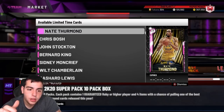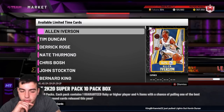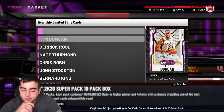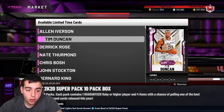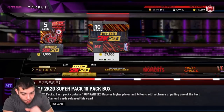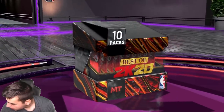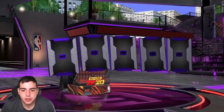Will Moncrief, Stockton — Stockton is in these packs — those are the targets. I'm kind of scared about what we're gonna pull, but let's get into it. First 10 packs, here we go. Come on, please give me a pink diamond flash in the first pack.